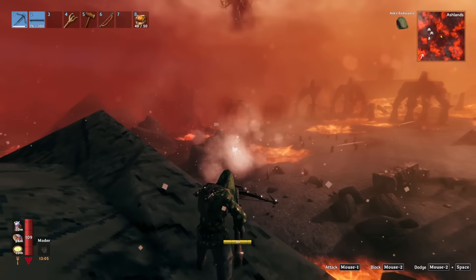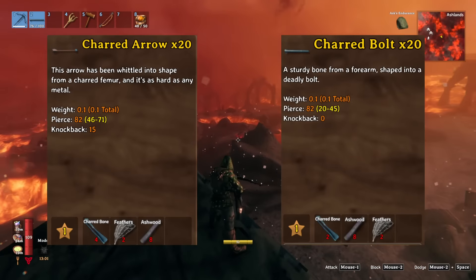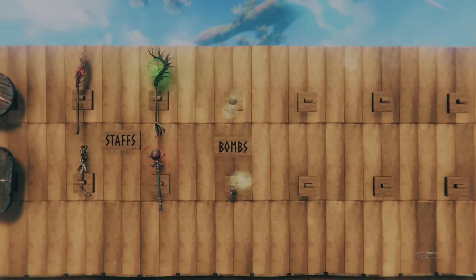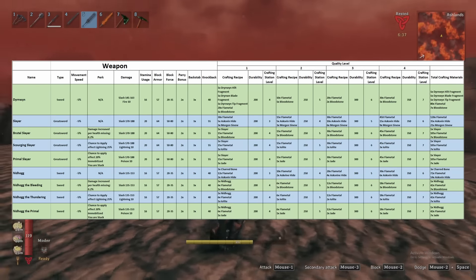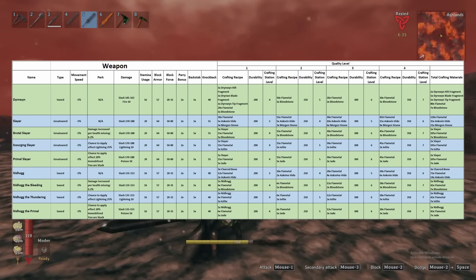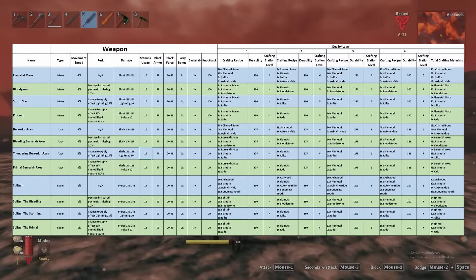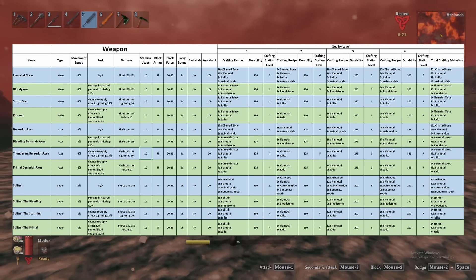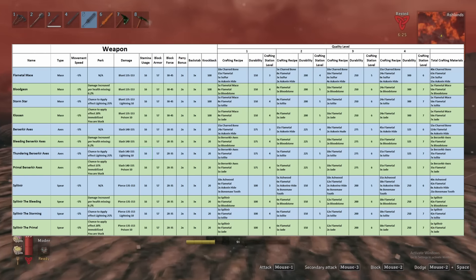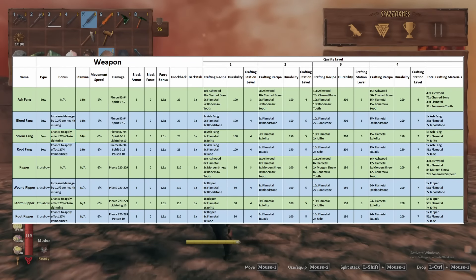Both bows and crossbows also received new ammunition in the Charred Arrow and Bolt respectively. Here is the full list of melee and ranged weapons with their stats, crafting, and upgrade costs. Keep in mind that the max achievable level for your Black Forge is only 5, and similarly the Galdar Table's current max is 4, limiting the power we can get from the staffs. We will have to wait until the Deep North to witness the full power of these weapons.